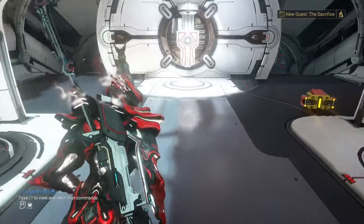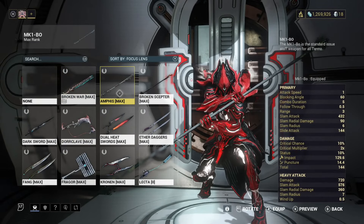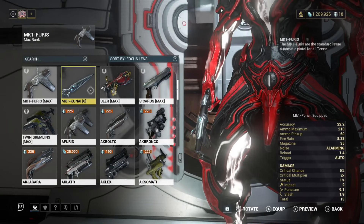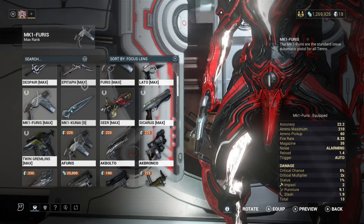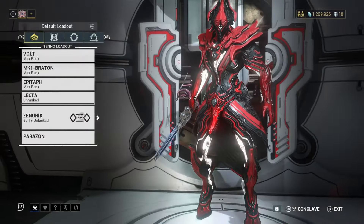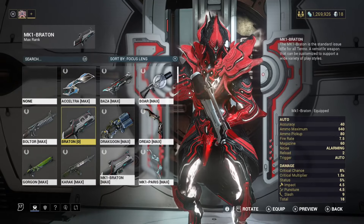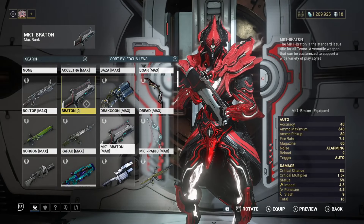The only new melee I have left is the Lecta. Everything else that I own is worked up, so we'll pull out the Lecta. I also grabbed Mark 1 Kunai - I had Kunai in the beginning but don't remember if they were Mark 1. I bought some stuff from the store since I sold some things before. Let's leave one decent weapon on in the background. For primaries, the Braton - and then there's the normal one too. I know I used that gun before, I just don't remember if it was the Mark 1 or the other.